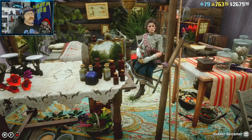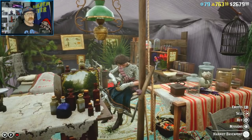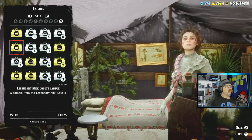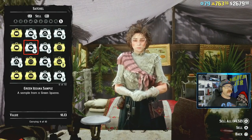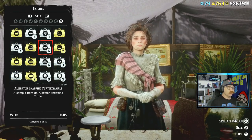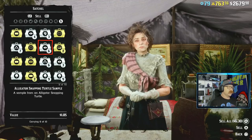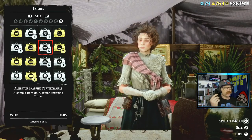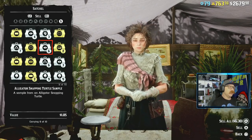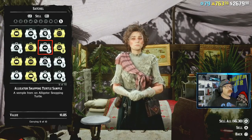Harriet buys all of the samples that you get from animals. We have quite a lot in here — tons of them that we've sampled over time. They're all selling for 50% more. An alligator snapping turtle with the bonus sells for $1.05, normally around 75 cents, so regular samples aren't a huge deal. But legendaries are a fantastic way to make money this week.